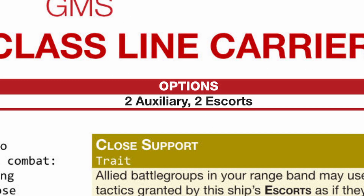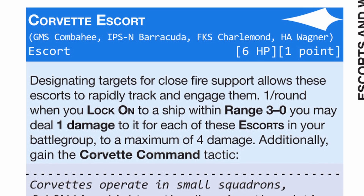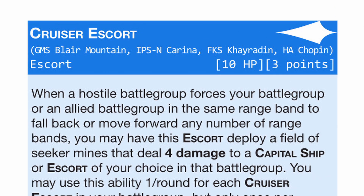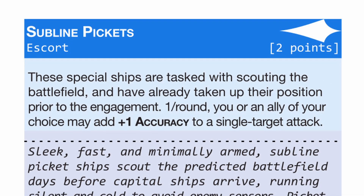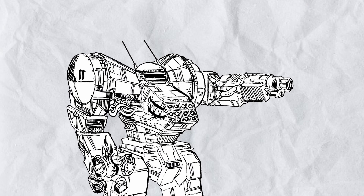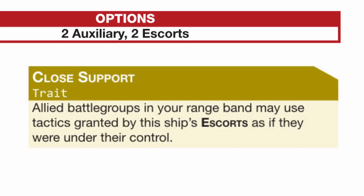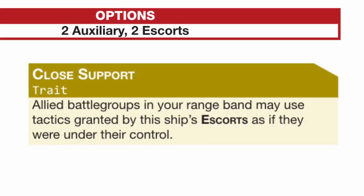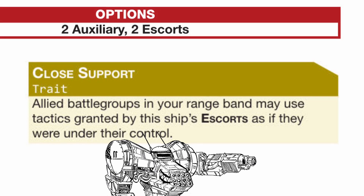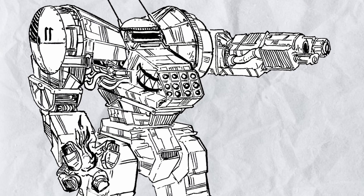The Tongass is instead a support carrier focused on getting escorts — 2 slots of them to be exact. It also has 2 auxiliary for some supportive firepower. Escorts, such as corvettes, destroyers, and cruisers, while vulnerable to area target damage, can be very powerful offensive and defensive assets when used right, while others can be good at supporting allies — they are called escorts after all. There's a reason why even for carriers you will only see at max 2 escort slots in a ship. But don't worry, Tongass has a trait called Close Support, so any battlegroup within the same range band can also use its escorts, so even if it doesn't have the tactics to utilize its own escorts, other nearby battlegroups can do that for it. Sharing isn't just caring — it will also kill your enemy dead.